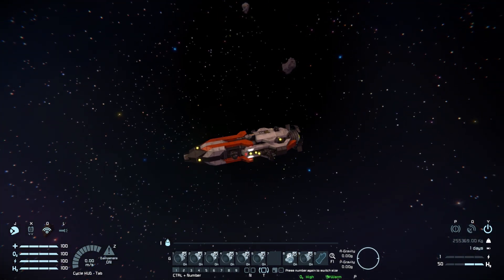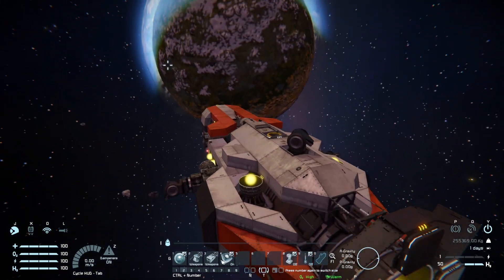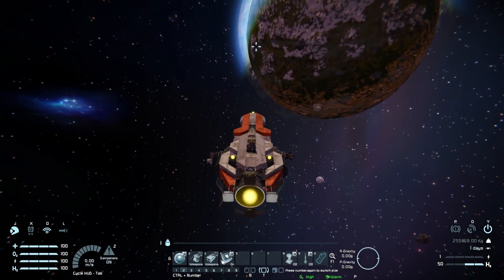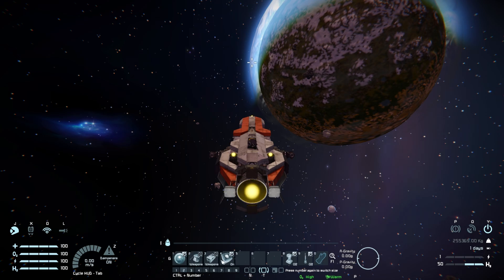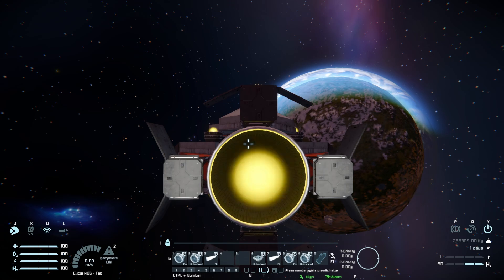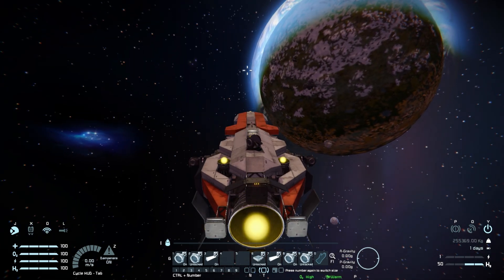Switching to third-person and bringing up the HUD, here are the controls. Tab one: numbers one through six control all your hydrogen thrusters — one and two for forwards and backwards, three and four for left and right, five and six for top and bottom. Number nine is the master toggle for all thrusters, and the last control toggles your gyroscope. Tab two is the general control tab used 99% of the time: number one for the forward camera, two and three to change turret targeting, four to toggle the AI defense block, and nine for the beacon and antenna. Tab three covers connectors, lights, magnetic plates, and bottom connectors for locking and unlocking.